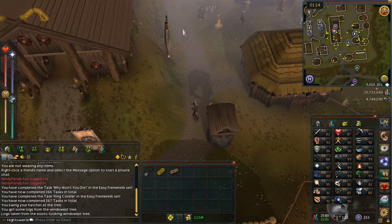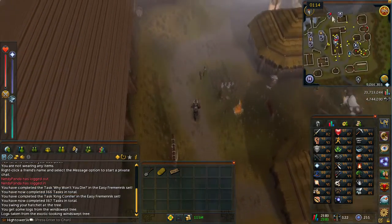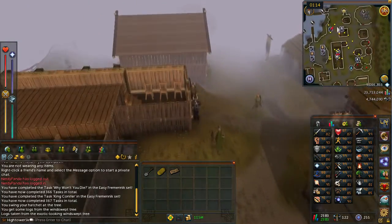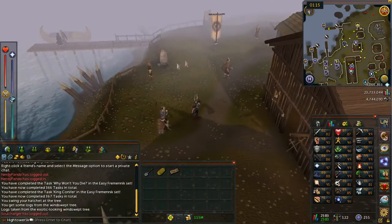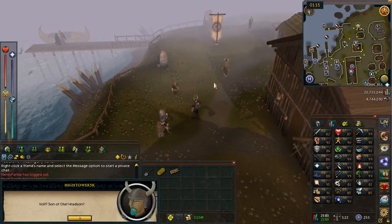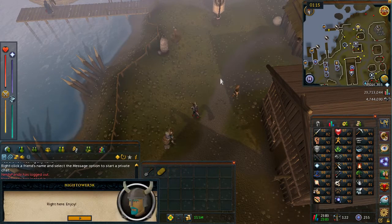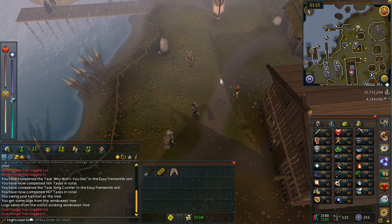Once you finish talking to her, head north up towards the helmet shop, and then to the east of that, beside the water, there's going to be a person called Vulf. Go ahead and talk to Vulf when you find him. Once the conversation is complete, he will give you a shark. At this stage you want to return to Olaf.